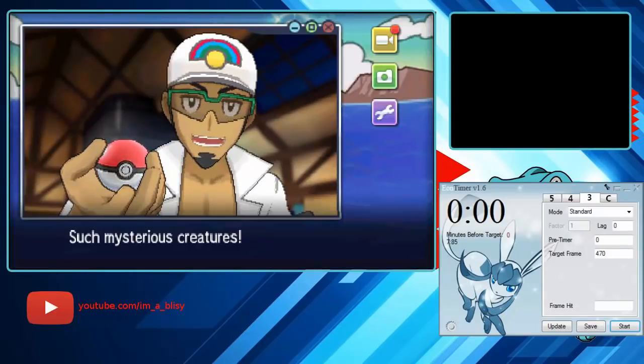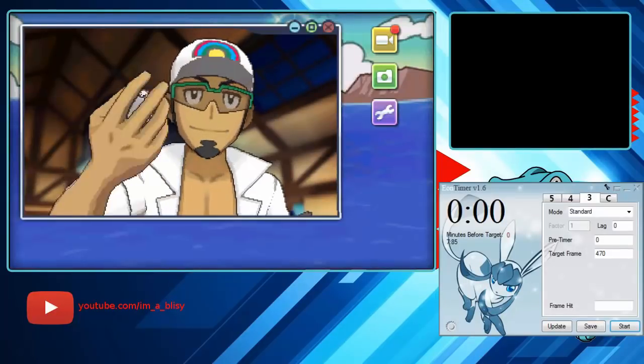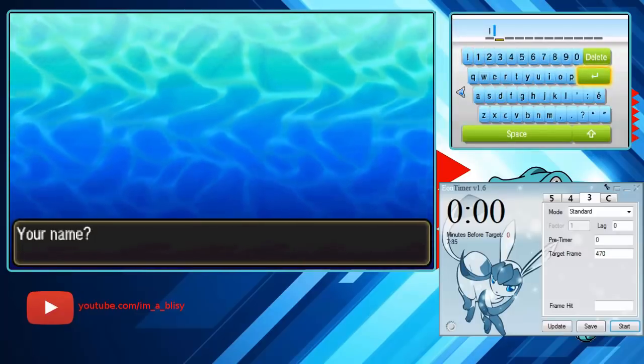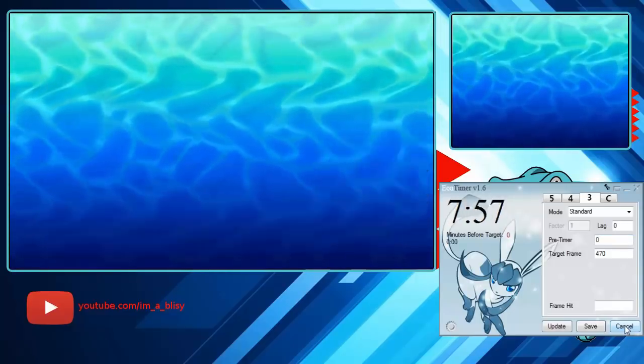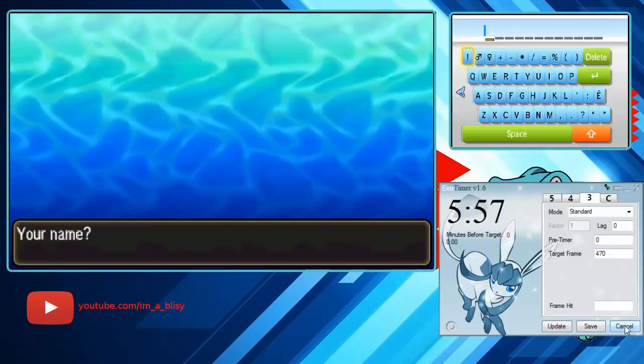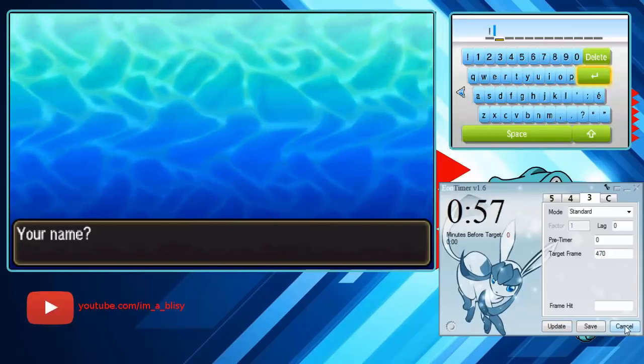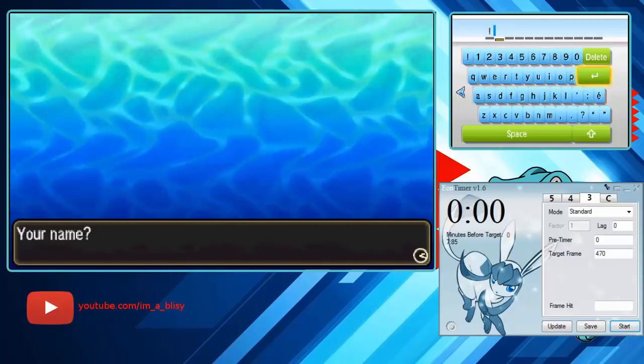Now just play the intro until you get to the first name screen. On the first naming you don't do anything special — I usually just type in a one character name. From here, the second you get to the screen, hit No, and as you hit No, hit Start on Eon Timer at the same exact time. Then type out your name — make it one character — and when Eon Timer ends, hit A.